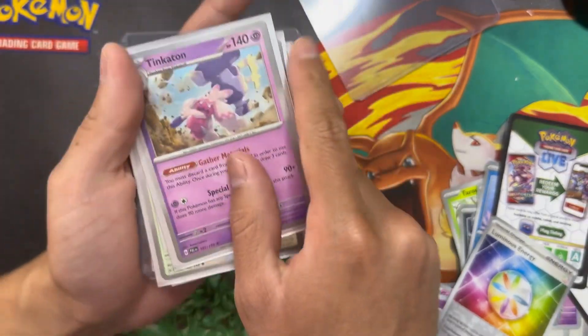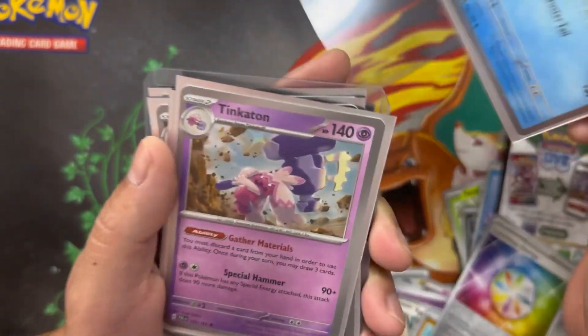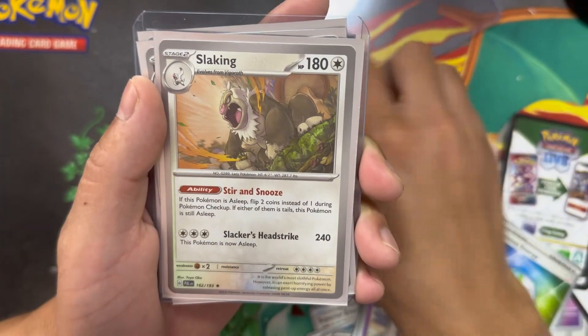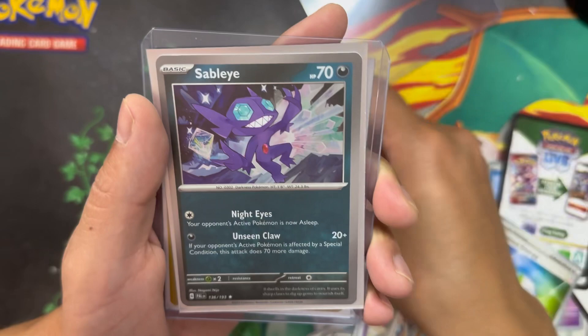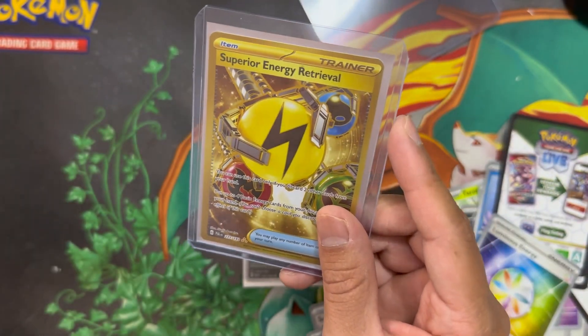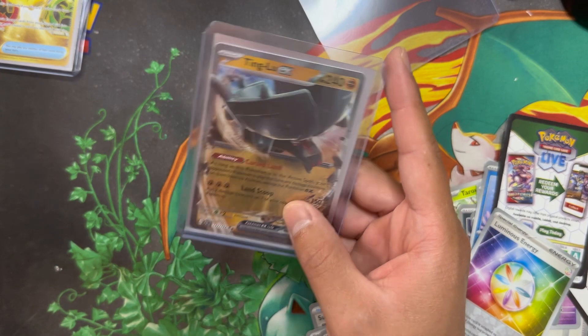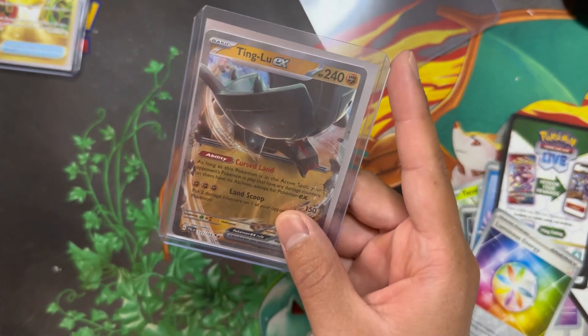Let's recap the hits for today. Starting with the holos: Baxcalibur, Tinkaton, holo Slaking, Hydreigon, Sableye — and we can't forget the Superior Energy Retrieval Gold card! Oh, and I almost forgot the Ting-Lu EX — can't forget Ting-Lu EX! That's the end of the video. I really hope you guys enjoyed today's opening — we pulled the EX and a Gold card! Make sure to leave a like, subscribe, and I'll see you guys on the next video.